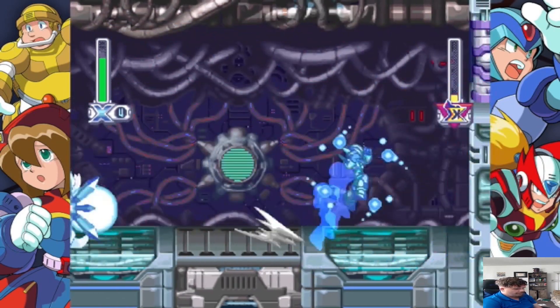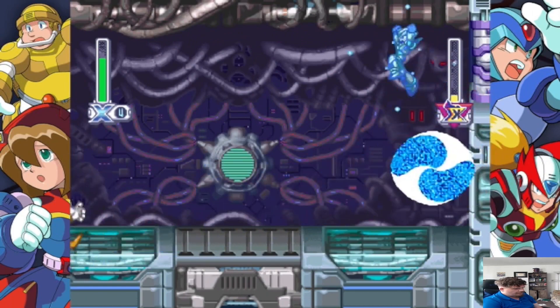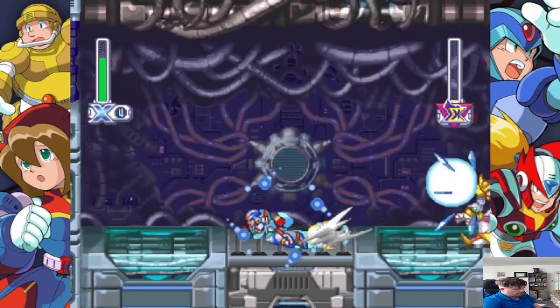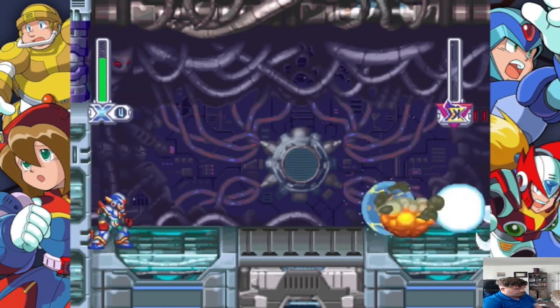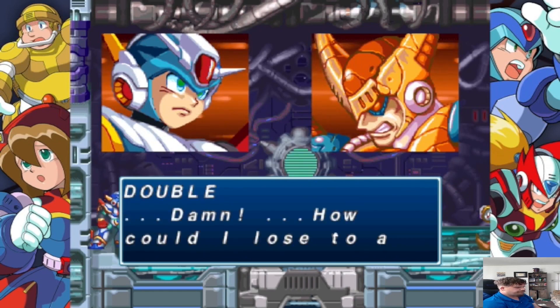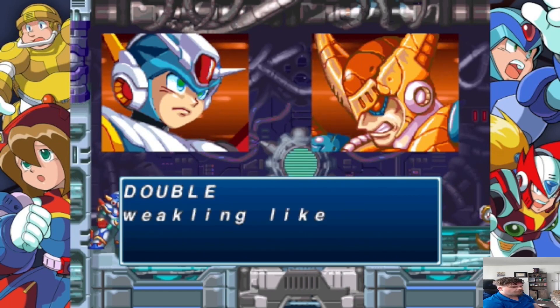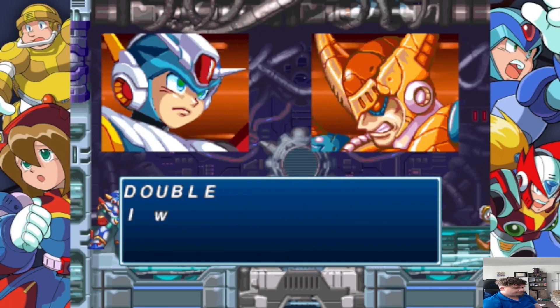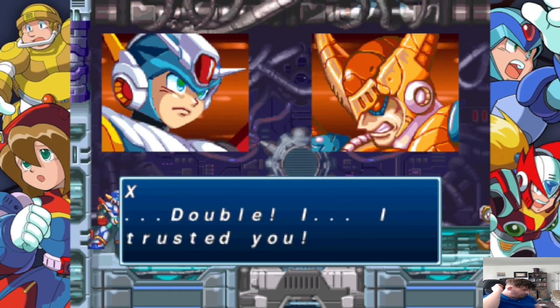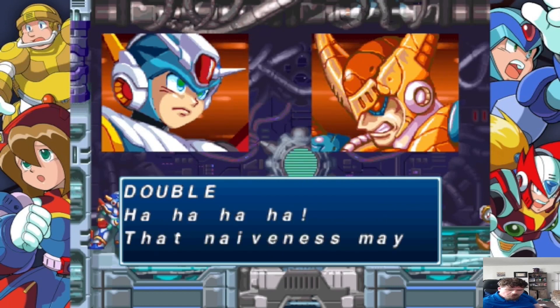Now he does this attack. But he only did that once, weirdly, so it made the battle a little bit easier. He's not that hard once you get his pattern down, but if you're not used to his pattern he will kick your ass — he kicked my ass when I was younger. Oh no, he was signed as a spy. Who would have thought — Double? No. How could you?